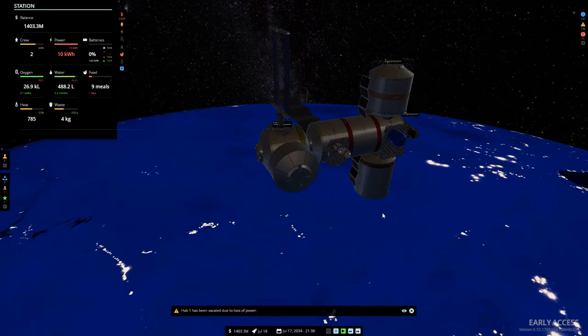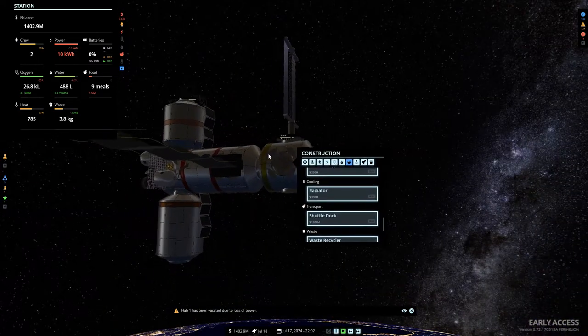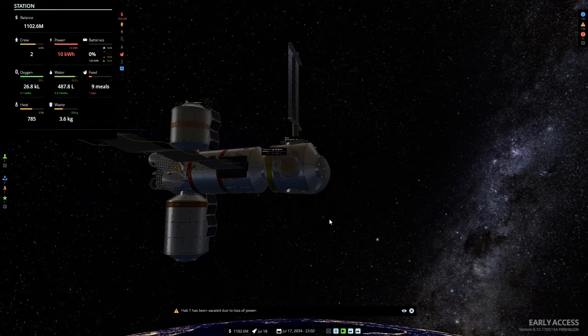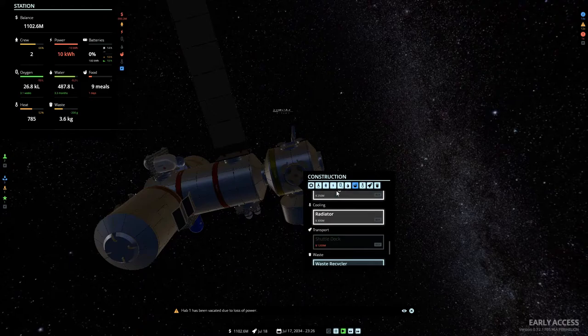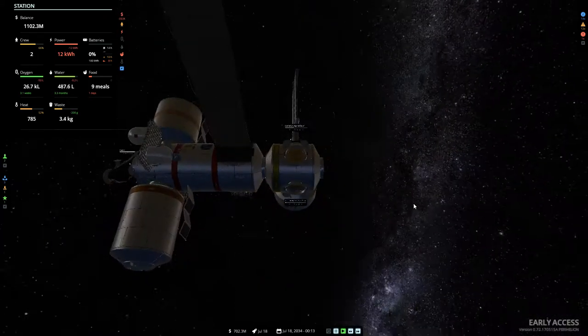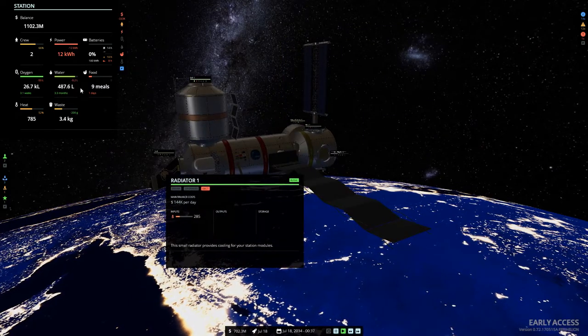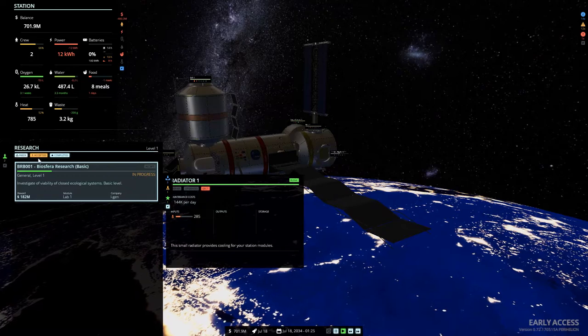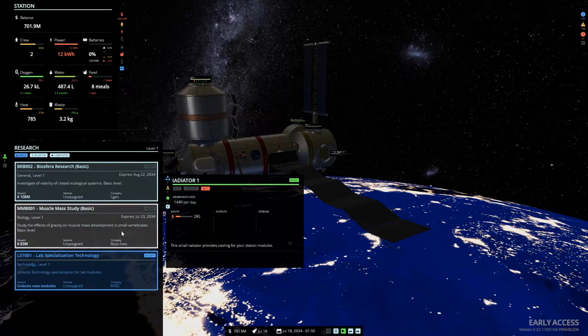So we've got an oxygen generator there. We're going to build a radiator because we need another one, and down here I think we're going to build another solar array. Hopefully that should take care of what we need. We haven't got a lot of food - we need a shuttle to arrive, and this is a real problem.